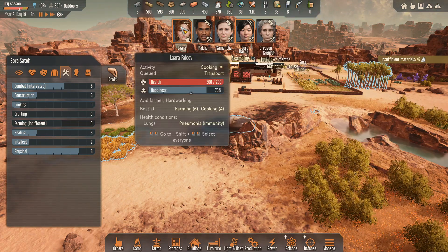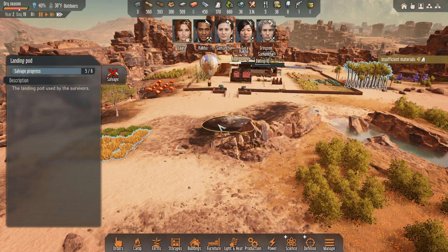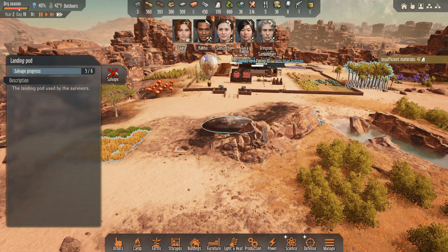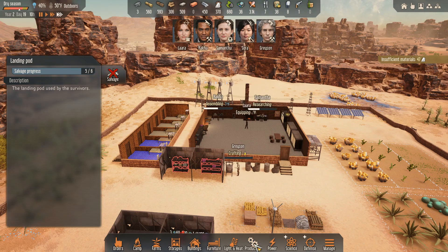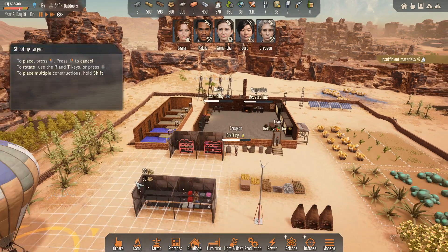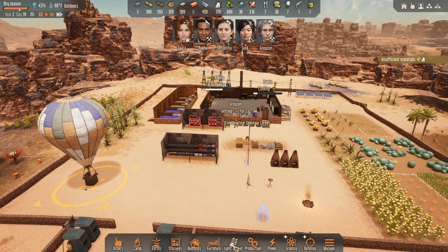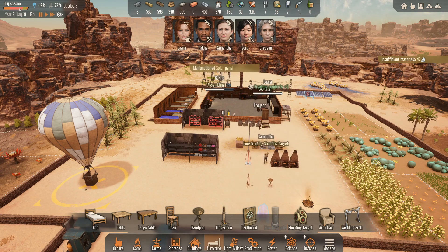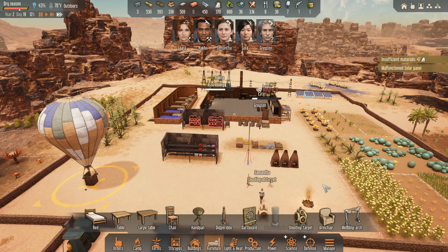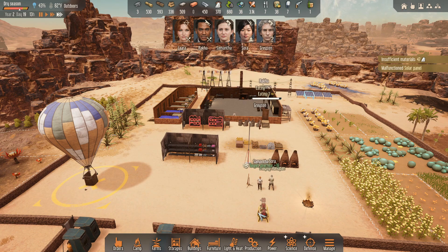We are working on getting her a weapon. Sora, I want to come salvage this — we're almost done with it. I wonder if I could now do some of these, like if I did the shooting target right there, that way they just have something fun to do. I don't think I could do the punching pull because I don't have the leathers. And then Samantha shooting at the target, but I need her to get back on that research.